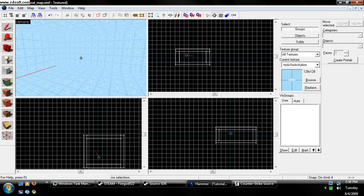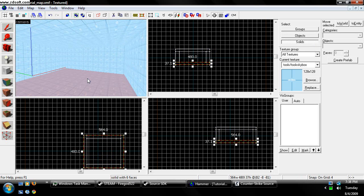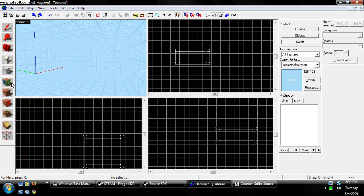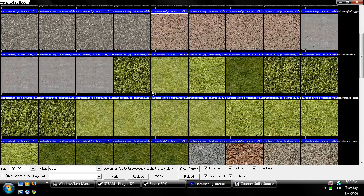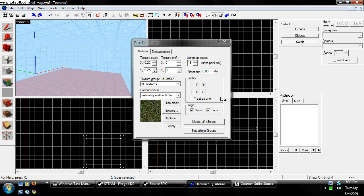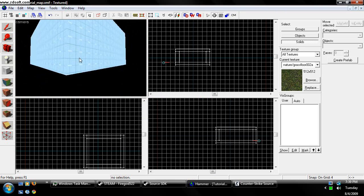So from here we're going to go ahead and where it says Solids, we're going to click on this and click on the bottom. Now you can see it just selects the bottom piece. You can do that, or you can get the face edit sheet or the texture application tool. Click on the bottom, search for a texture, and choose grass or whatever texture you want for the ground. I have a bunch of imported textures, so if you don't see this, it's no biggie. Once you've found a good texture, apply it and you can see we have grass now, and the rest of the map is still skybox.